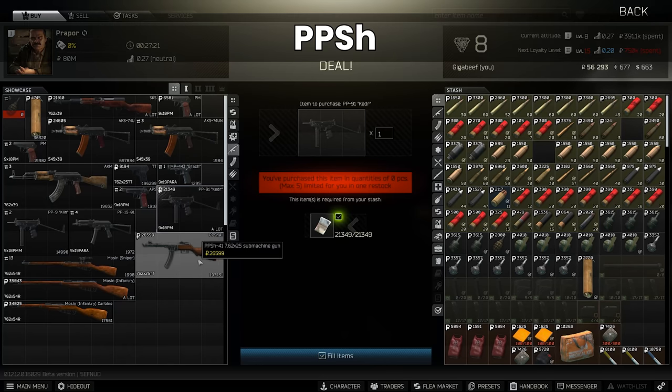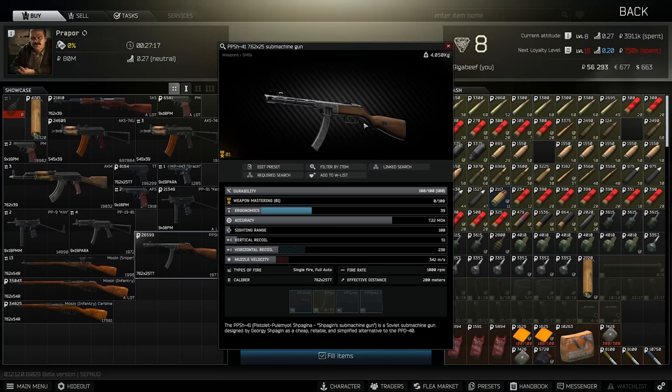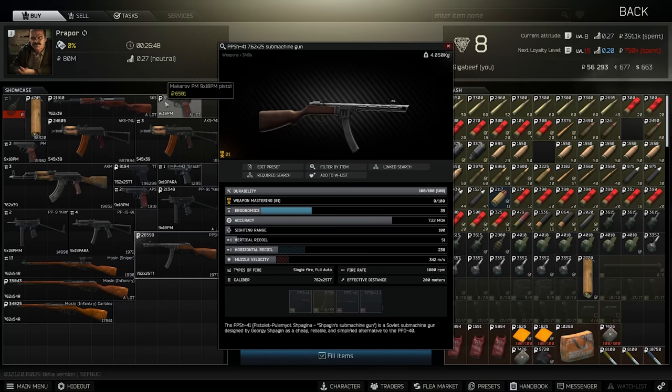The next gun I want to talk about is the PPSH. This is actually really viable early wipe, though it's not one I've used an awful lot — partly because the best pen you can buy is 12 at the beginning, which really struggles against anyone wearing armour, and there's probably a bit too much armour in the early wipe. But these things have 35-round mags by default, which is really great, and they allow you to go for headshots and give you plenty of chances. Also with the 1000 RPM fire rate, this is actually a serious contender — that's a lot of rounds.